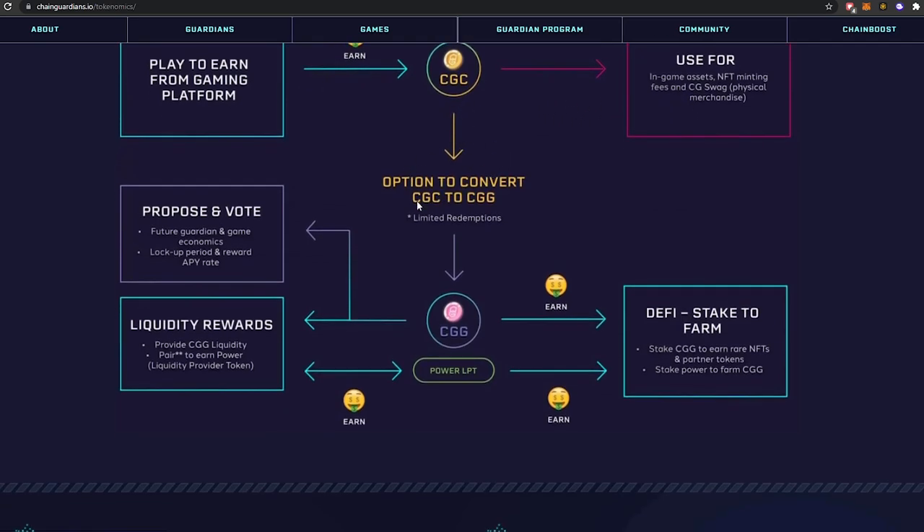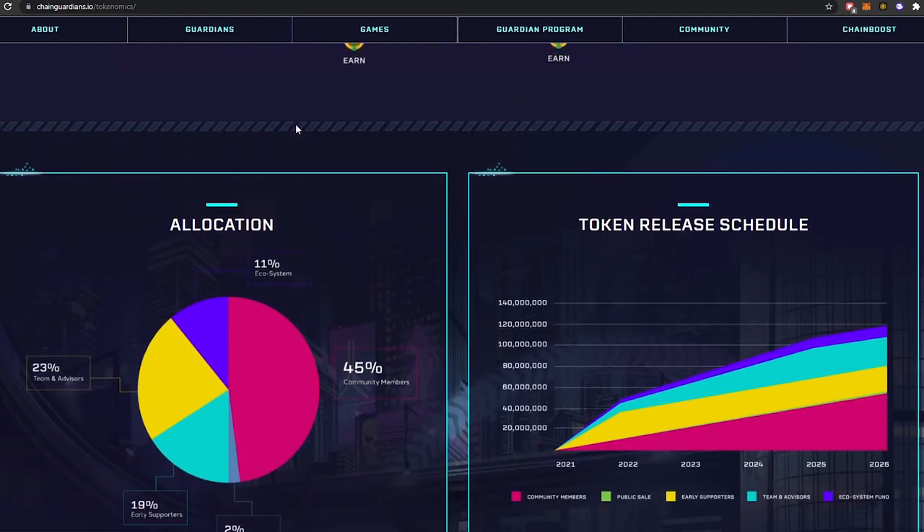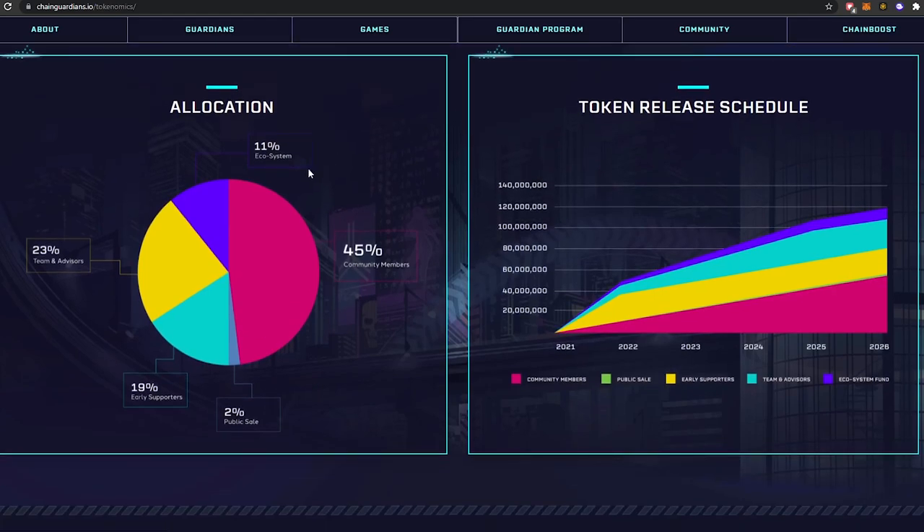CGC is used for in-game assets, NFT minting fees, and CG physical merchandise. You have the option to convert CGC to CGG, and then you can access DeFi staking, farming, and liquidity rewards. The token allocation is: 11% to the ecosystem, 45% to community members, 2% public sale, 19% early adopters, and 23% to team and advisors.